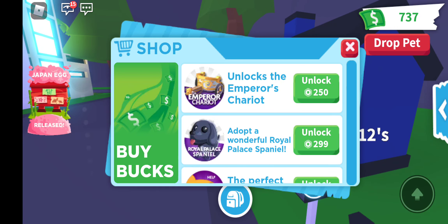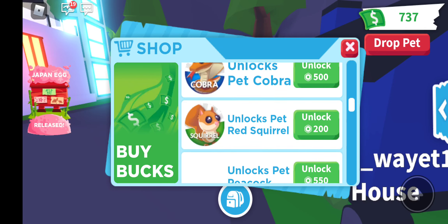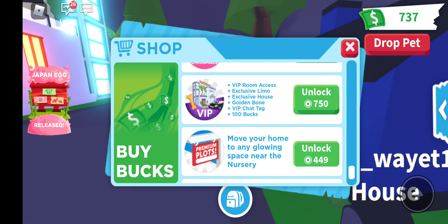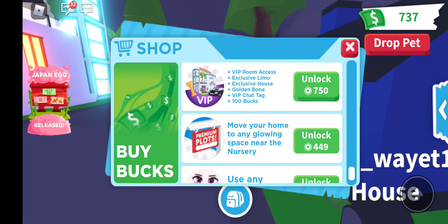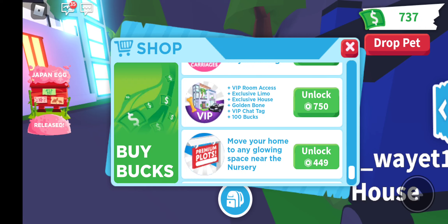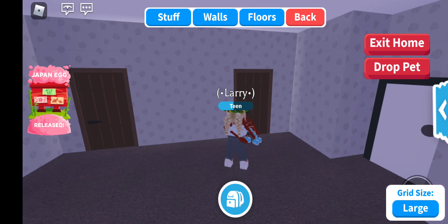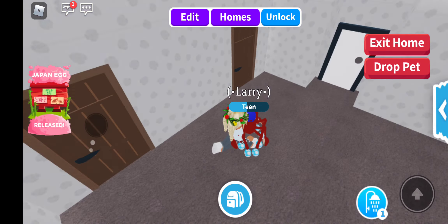Where's my house? Oh it's this way, cause the last server was that way but I had to leave cause I was lagging really bad. This is a new VIP house cause the VIP game pass got updated. There's a Royal Palace Spaniel. There is a new update from a few months ago — a VIP room update. This is the VIP game pass, it's almost 900 robux. It's VIP room access, exclusive limo, exclusive house, golden bone, VIP chat tag, and 100 bucks. The old VIP game pass was like 400 robux and gave VIP room access, exclusive limo, chat tag, and the bucks. But now it adds a house and a golden bone, which means you get a free chow chow. Chow chow is one of the pets that's been in the game for a bit.